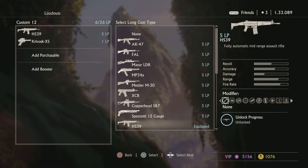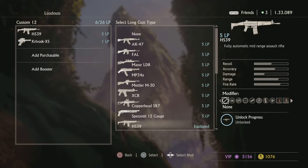HS-39 — easily the best automatic gun in the game in my opinion. 10 out of 10. That might be a little biased, but even with that biased opinion, I would still say the HS-39 is a 10 out of 10, easily. People may argue that, but I say it's a 10 out of 10.